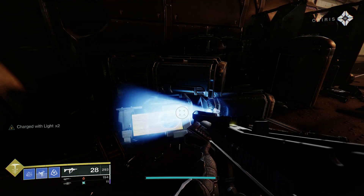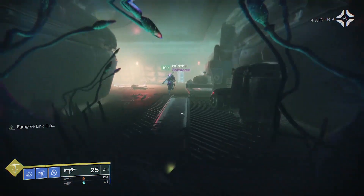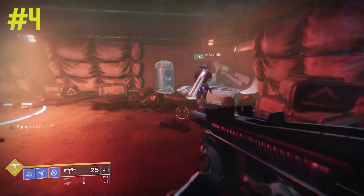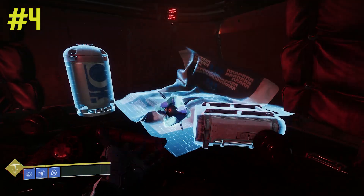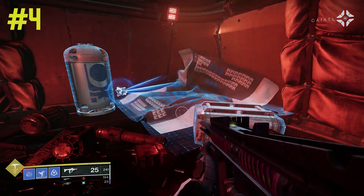And then the last one is going to be right before you get to the raid banner. It's in the same room, like five feet apart, so you should be able to find it no problem. In the corner, there's just this little banner and a barrel. You're going to go ahead and scan that for your last one.